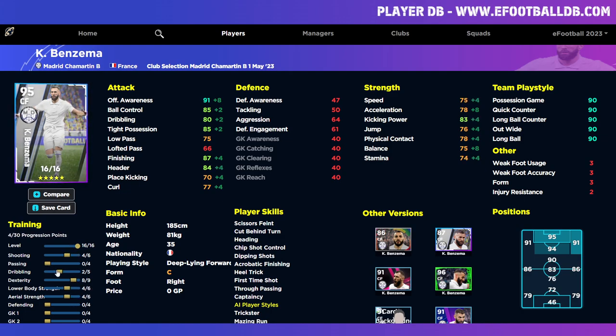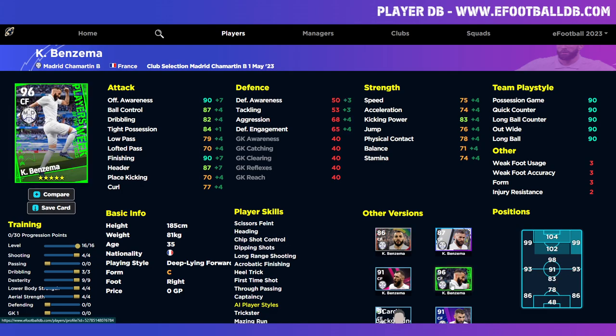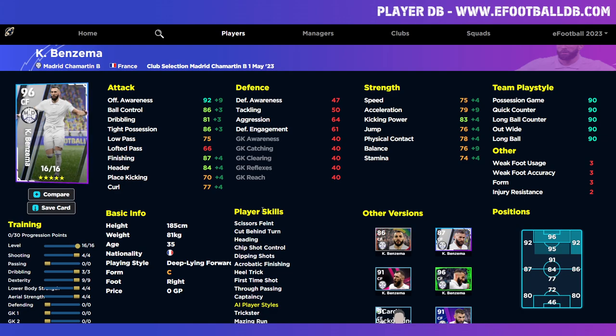You can reach a 95 or 96 overall — but I don't think you need dribbling that high, since with Benzema you're either taking the shot yourself or passing off with 75 low pass. The best thing here is maxing dexterity. 92 offensive awareness means he'll make incredible runs into the box, you'll have 87 finishing, 83 kicking power, and a solid acceleration. Compared to the Player of the Week version — which had 74 acceleration, 90 finishing, 90 offensive awareness, and 84 tight possession — this build gives 86 tight possession, 87 finishing, 92 offensive awareness, and 79 acceleration.